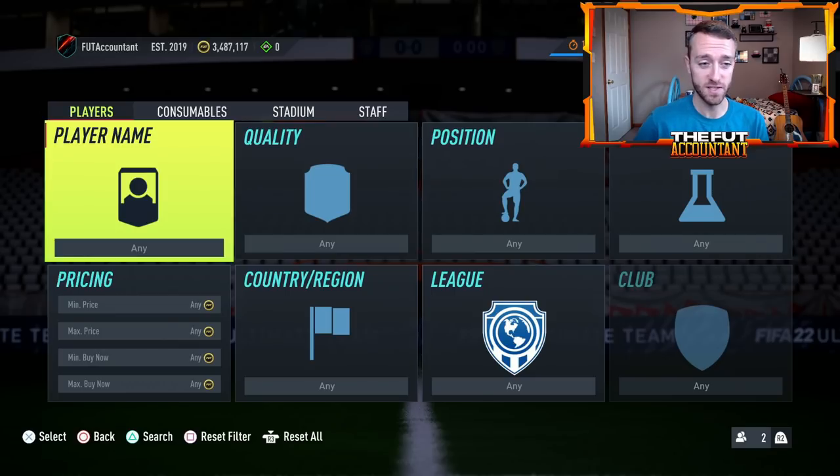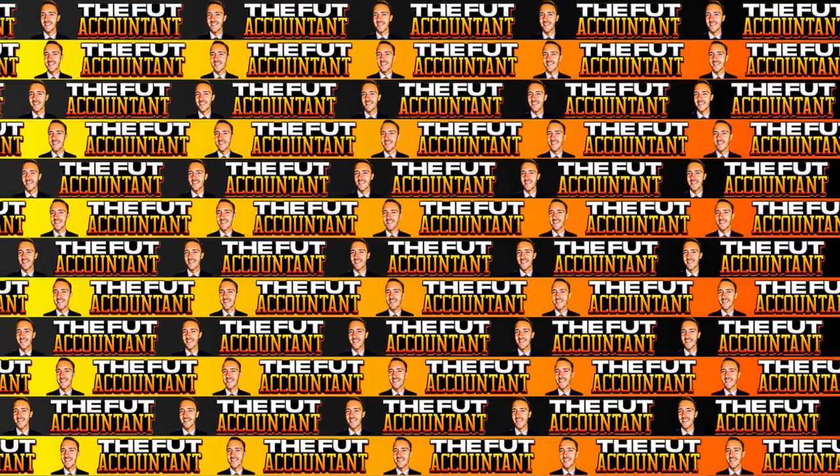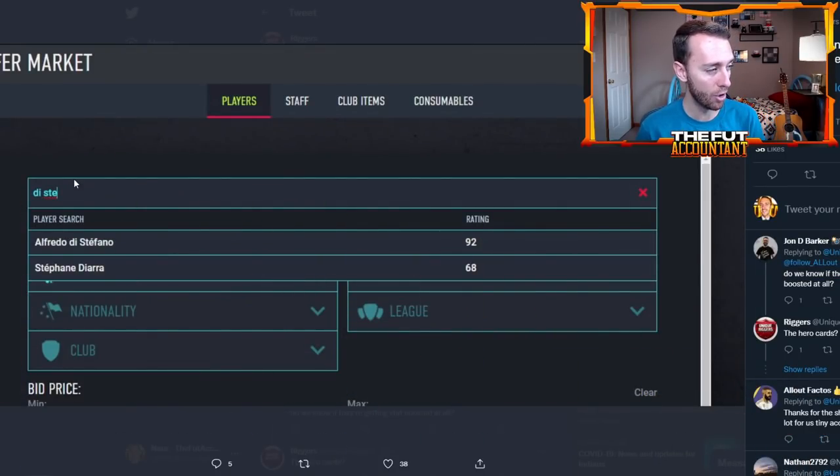When you start to see that, that's when you'll know that prime icons are literally about to be here. There's also a new icon that is supposedly going to be released when they drop these primes. This icon has already been seen on the web app, and that is Di Stefano - Alfredo Di Stefano is the card that people are seeing on the web app.